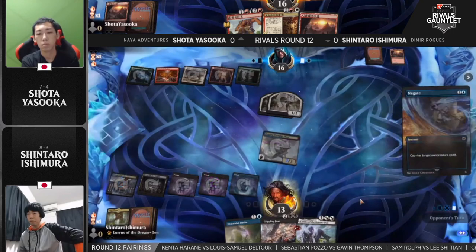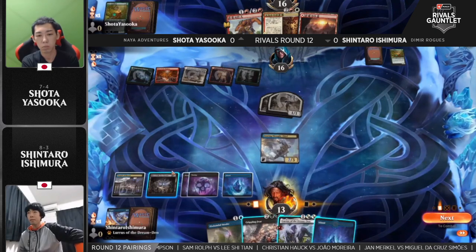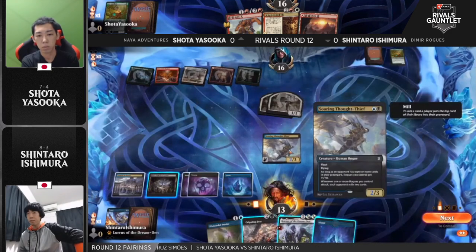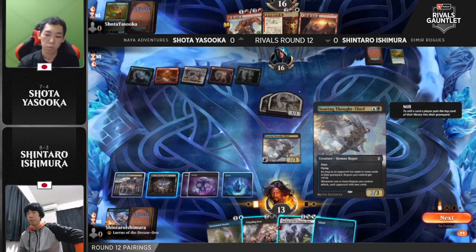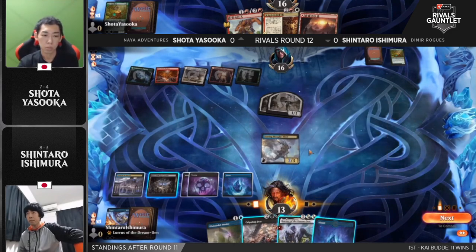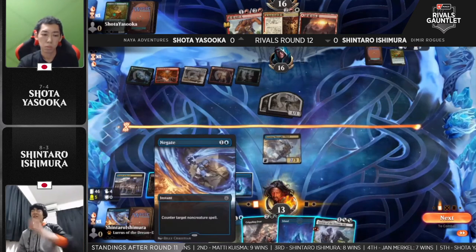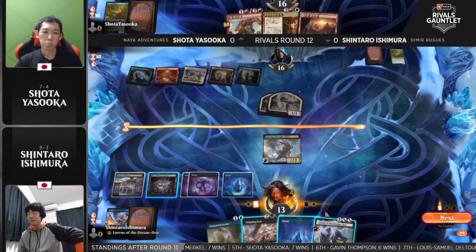Rogues is really good at dealing with a deck that is one-for-one-ing powerful spells — that's the whole game plan. Ishimura paused to consider: if he draws a land next turn, he can hold onto the counterspell, play the Crippling Fear, and thereby render the Seeker's Chariot irrelevant because there wouldn't be anything to crew it. But ultimately it's hard to get rid of it, and I think that was the safer call. It would've been fancy play syndrome to Crippling Fear away those creatures, because of course you could play a Bonecrusher Giant, which Ishimura doesn't have an answer to, and all of a sudden that vehicle's getting in for four. So dealing with the Chariot while you can certainly makes sense.